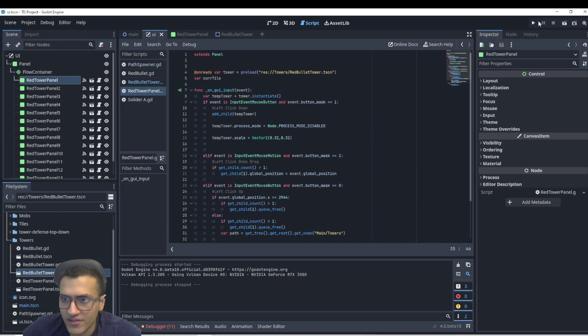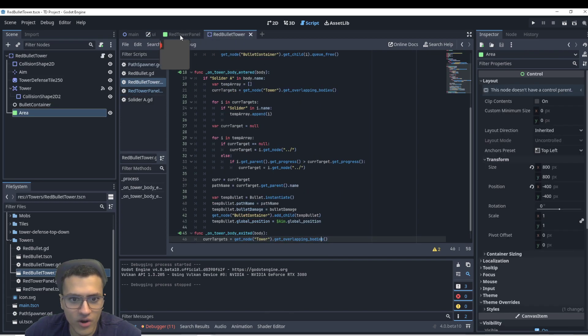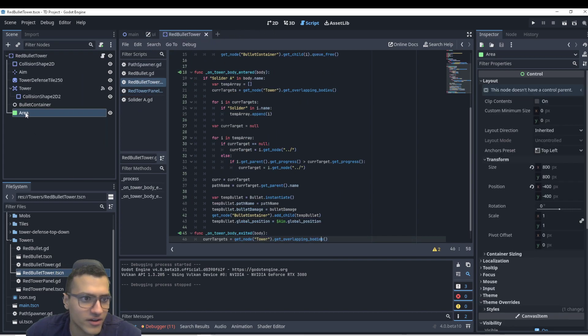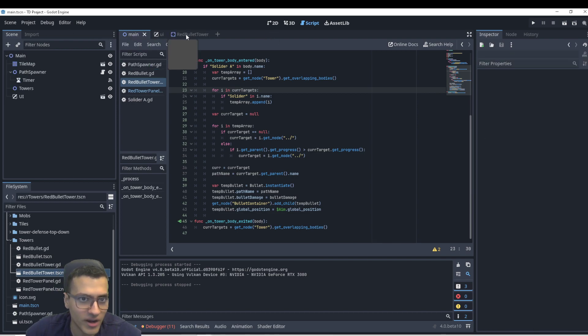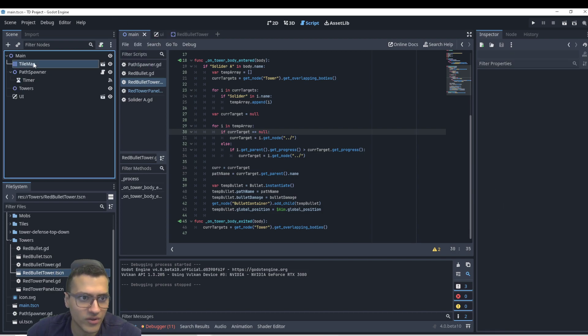First, let's do the area check. If we want to check for area, let's close this — we don't need it anymore. For our area here, we want to change it depending on whether we're on dirt or on grass. The first thing we have to do is be able to access our tile map, because that's where everything is. So let's look at our tile map.